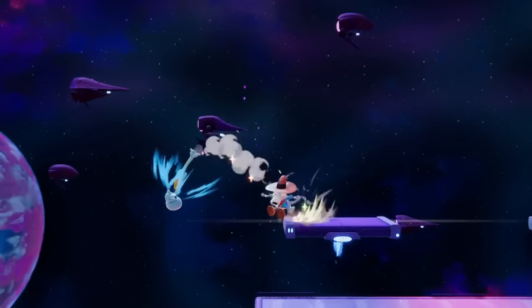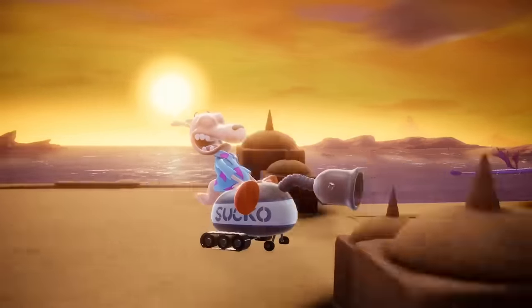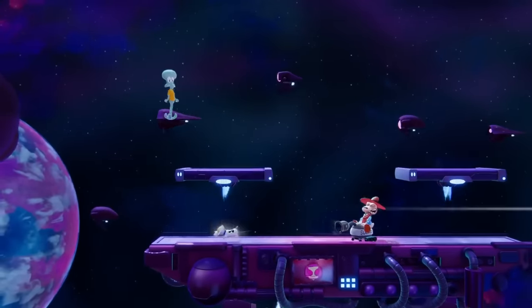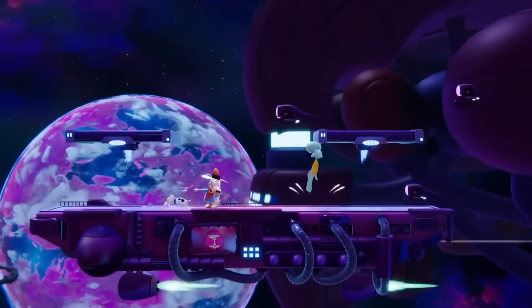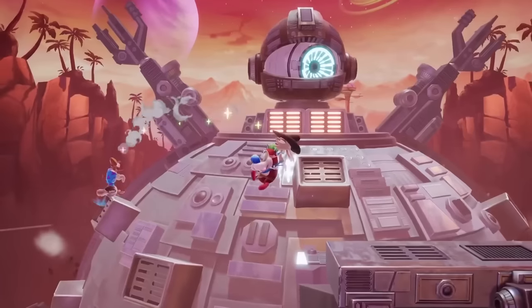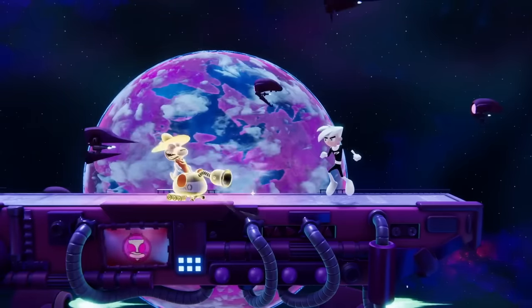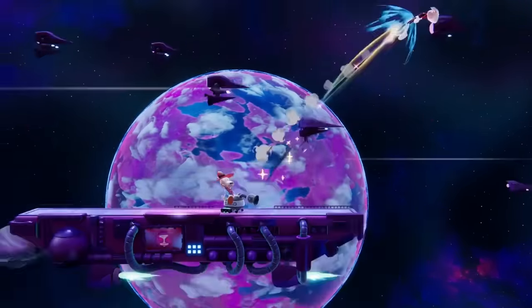Next up, Rocco's side special is the most help-o-rific household device on Earth, the Suck-O-Matic. When activated, Rocco will ride the Suck-O-Matic into battle, pulling in and throwing out any enemies — or dogs — that happen to be in its way. While it won't do your taxes or cook for you, it can be used to get back to stage if you get knocked away. The slime version of this move is slower but a bit stronger, and its enhanced sucking strength can even pull enemies in from a distance.